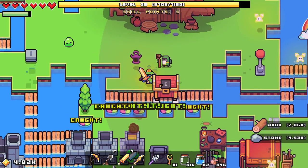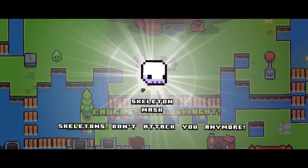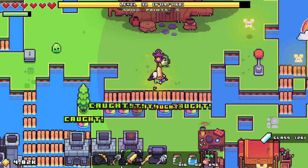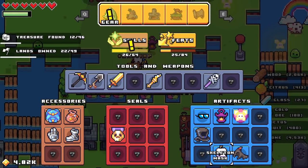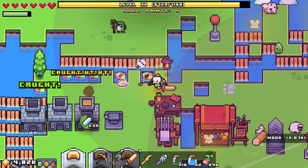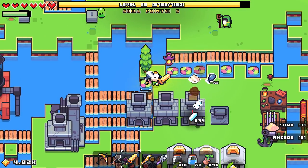Am I gonna need a key? I think I have one — I have one, actually. What did I get? Skeleton mask — skeletons don't attack you anymore! What's the fun in that? I'm a skeleton now. I suppose that's not a bad thing — if I don't want to be bothered by them, I guess that's okay.